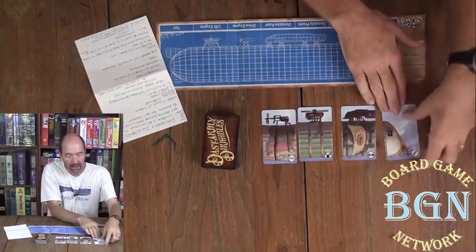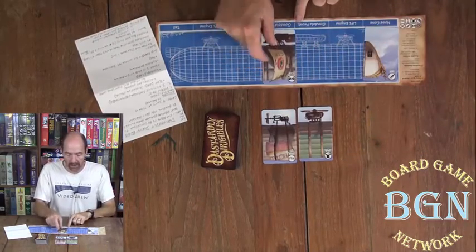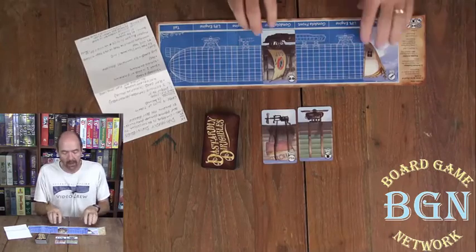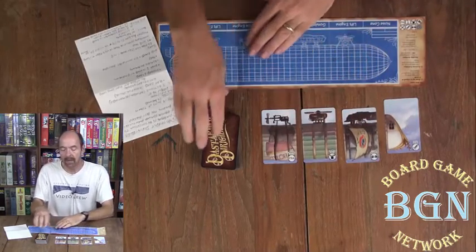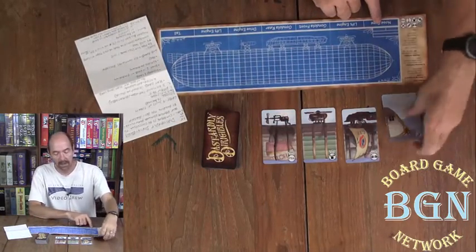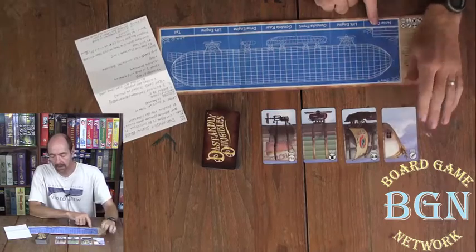Up here it says nose cone, so that would be the nose cone. You've got gondola rear — you put that in the rear. You do have two lift engines, so when you play a lift engine, you get to choose which one you want to put it into. Everybody draws a card, and whoever gets the card closest to the front of the dirigible is the first player — so the nose cone would go first.